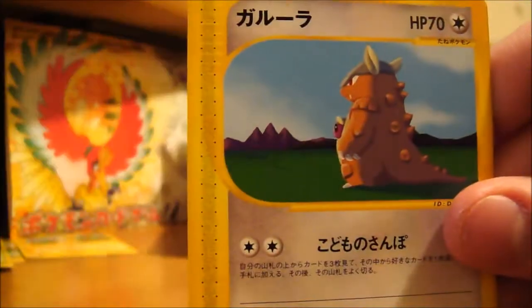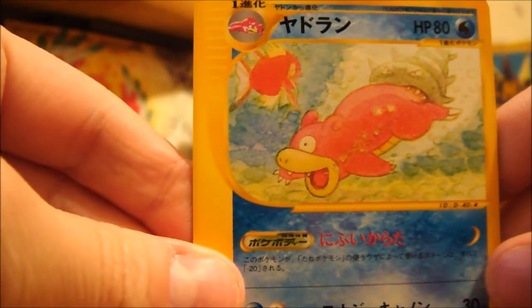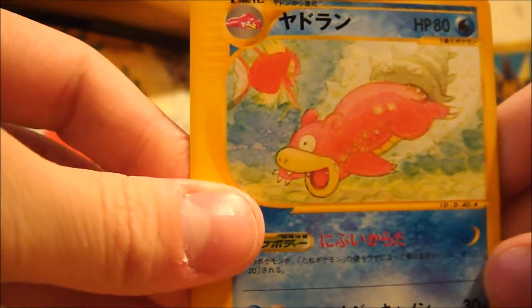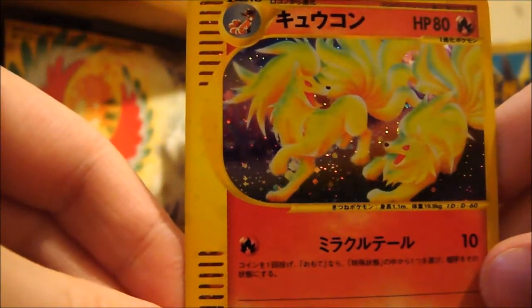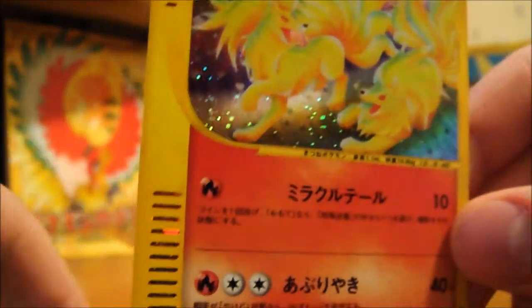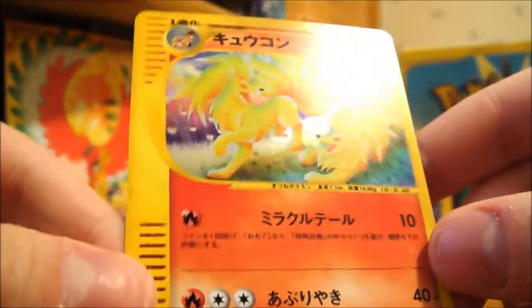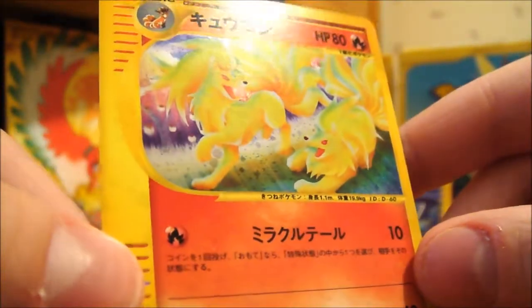So we have a Scyther, Mareep, Kangaskhan, Slowbro — yep, pretty sure — and a Ninetales Hollow! Been waiting for this one. It's really awesome. I think I'll end on this one, just because yeah, it's already far enough into the video and it's a really nice card. Awesome.